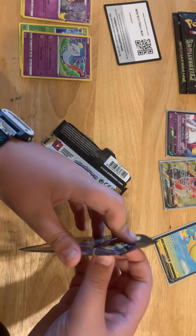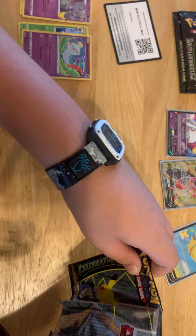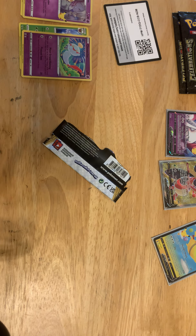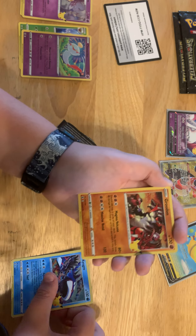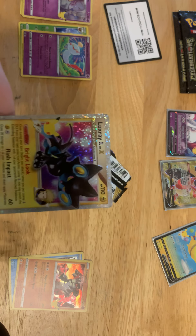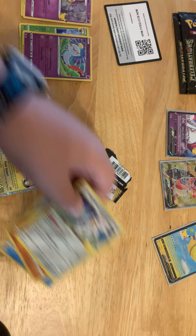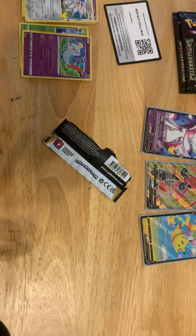Here's our second Celebrations pack, opening it up. There's the code card — you can get a free Celebrations pack. Cards are Kyogre, Groudon, a Glacial Lock Spray, and a Level X card — that is awesome! Look at that card, that is sick. The Luxray Level X — that is sick!